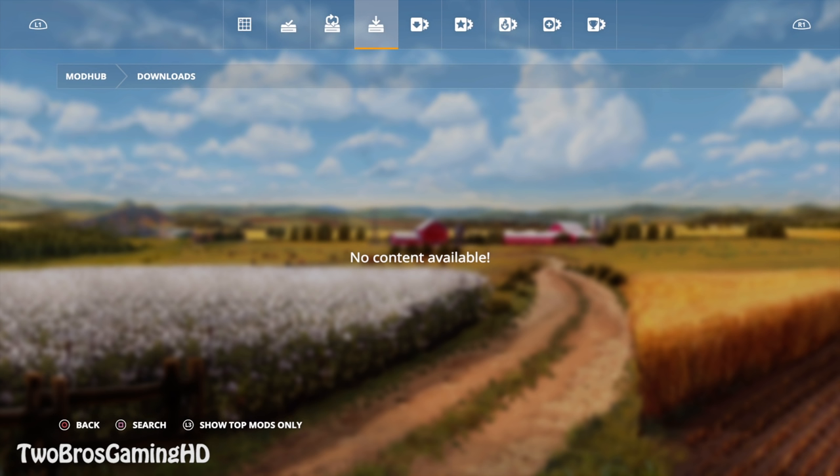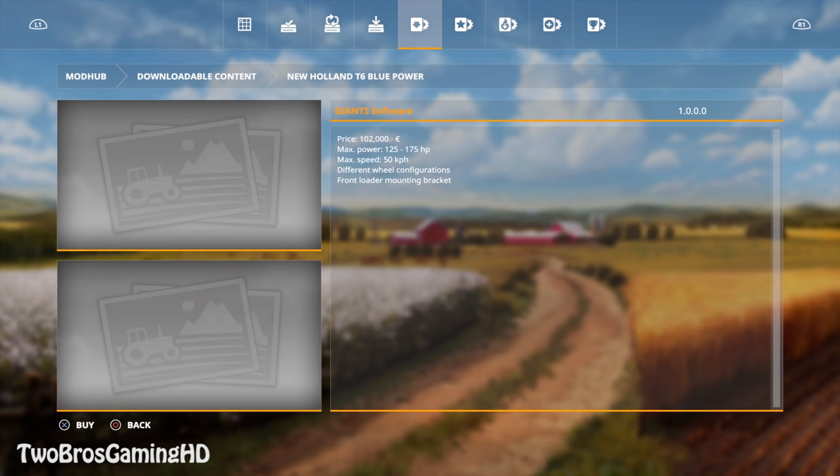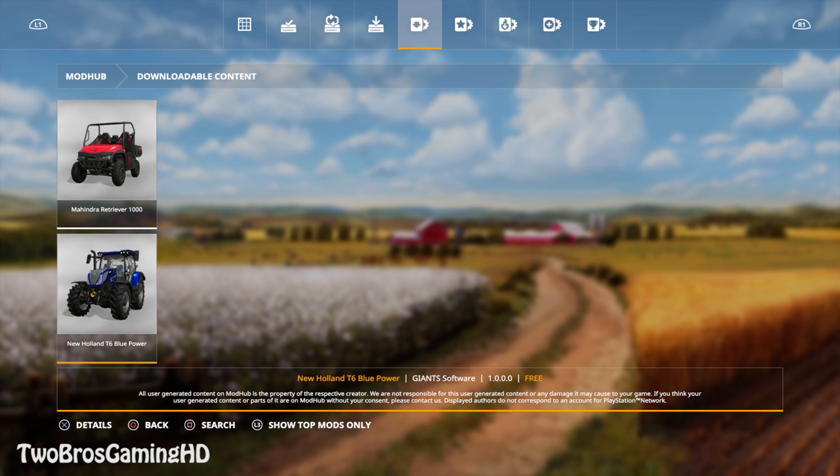If you go R1 again, this is downloadable content. It is the Mahindra Vera right here — the 1000 — and it will cost you 0.99 euros to actually get. We also have the new horn T6 Blue Power right here, which is free. You can just go ahead and download that if you want to — and that is pretty cool too.